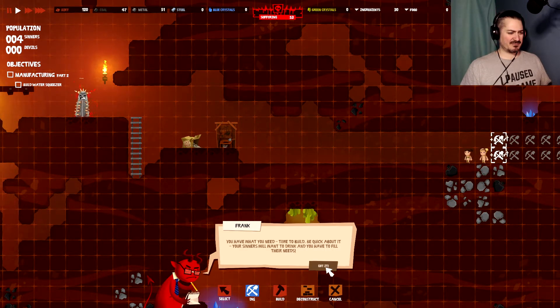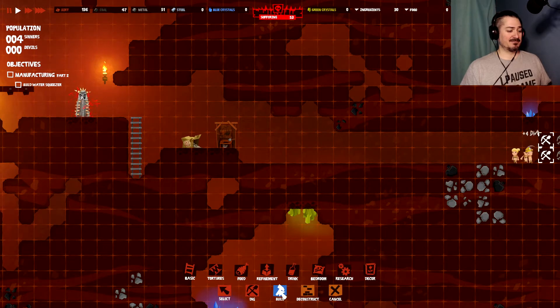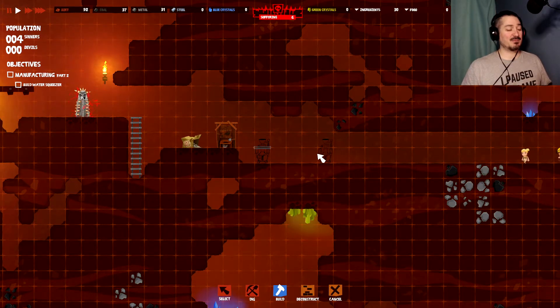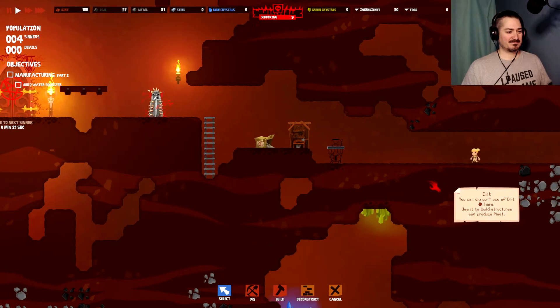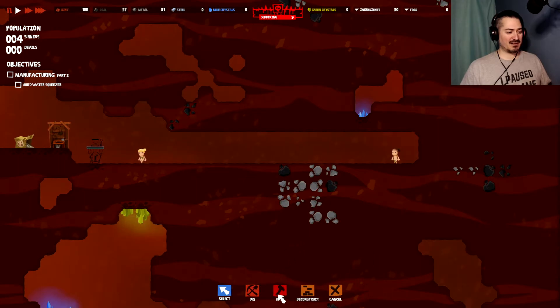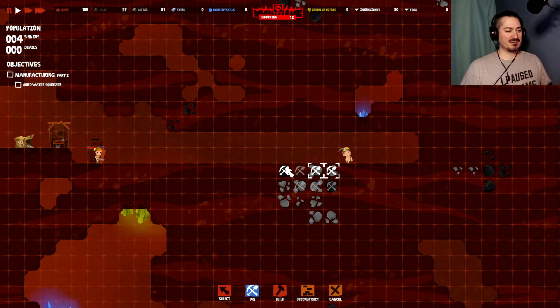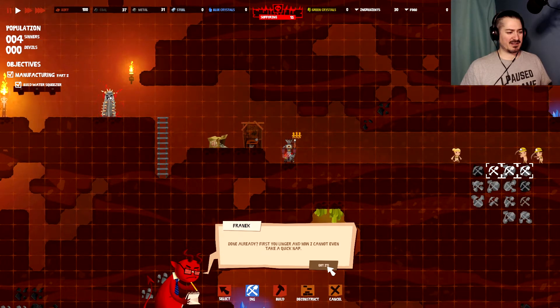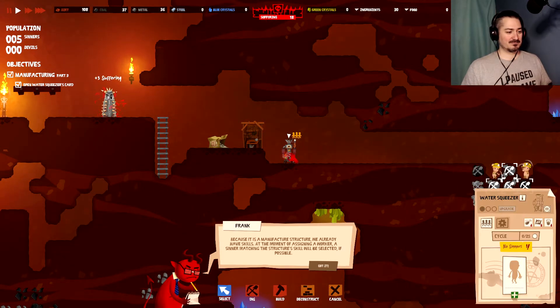We got the resources needed! You have what you need — time to build and be quick about it. Your sinners will want to drink and you have to fill their needs. A water squeezer is to produce dirty water. Note: if there's no large exclamation mark in the upper right corner of the building, it means a lack of resources. A lack of resources will not allow you to assign a character.